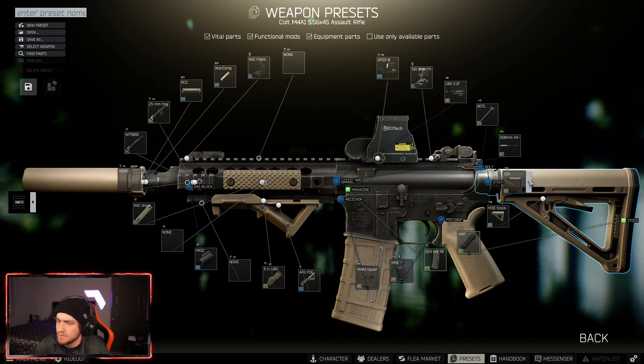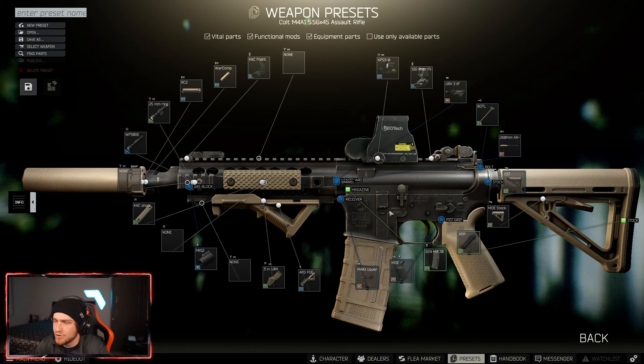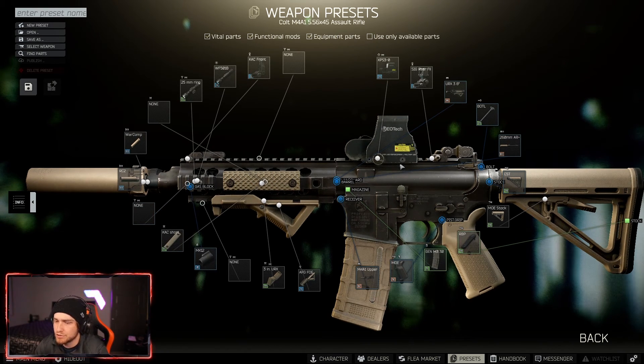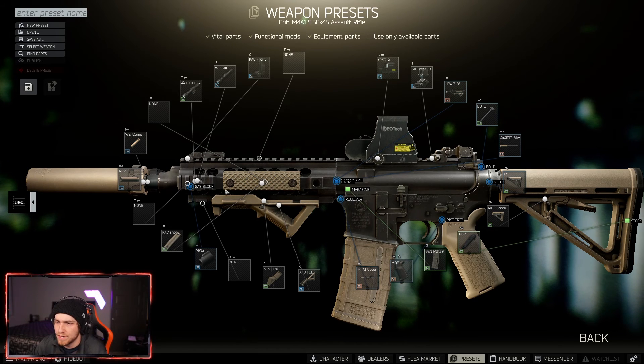Everything else is more on the random end. I like running EOTechs a lot. Obviously the PKO-6 is meta but with how expensive it is, you want to find an optic that doesn't sway as much when you're ADS strafing. I found the EOTech does really well at that, especially the XPS3-0. The handguard with the little covers — I got that idea from Clean, who posted a M4 build he liked using a couple weeks ago.